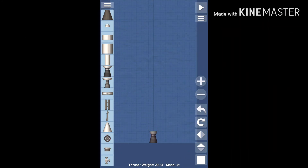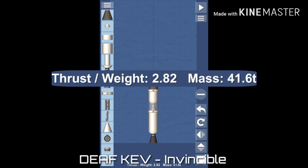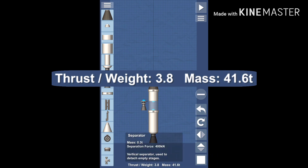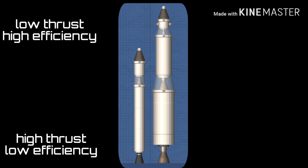Now that you know what each part does, it's time to build your first rocket. You will notice something called thrust-to-weight ratio at the bottom of your screen. This is the ratio comparing how much your engine can lift to how much your rocket weighs. The game will calculate it with all engines that do not have anything attached to the bottom. For Earth takeoff, the best TWR is 1.5.